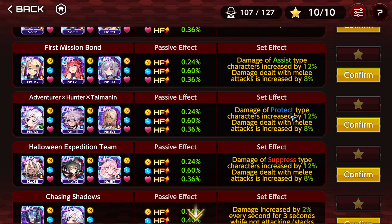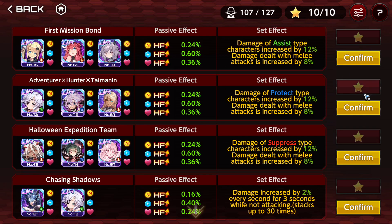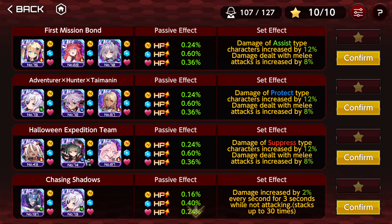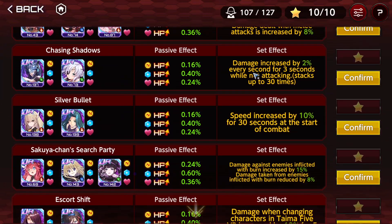Damage of X type character increased by 12% and damage dealt with melee attacks increased by 8% — pretty good. If you fulfill both conditions you get a 20% damage increase, and doing a pure team for assist, protect, or suppress that are melee is not that hard. Definitely good — these three. The difficult part about this is Noa, because she's a character release limited supporter and her pack was already out, so who knows when we'll be able to get her again.